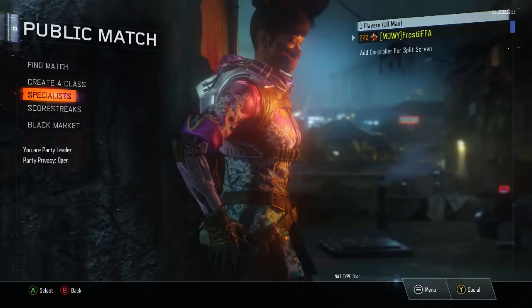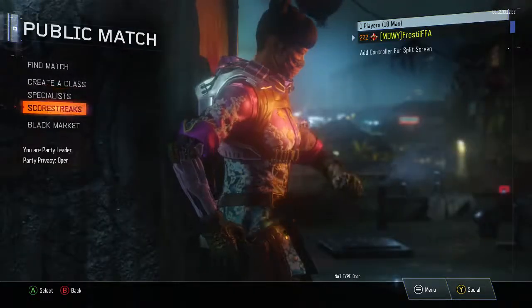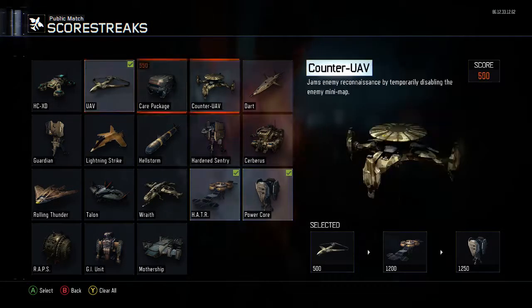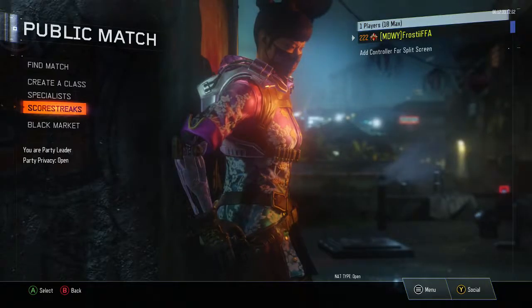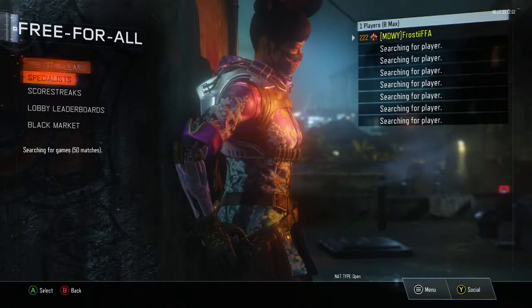Obviously not tracker, but you can use tracker — since you have quick draw I wouldn't use that. Here are all my classes if you guys want to look at them, just to give you some ideas. You can pause the video. For specialist, you're going to want to use combat focus — it's probably the best specialist for what we're doing. Then put on a UAV, hater, and power core.